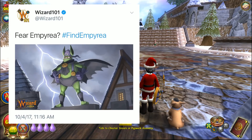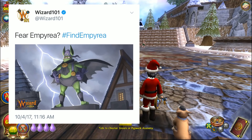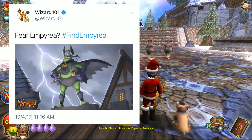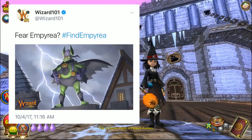They're just teasing us right now with these little pictures making us think about what's gonna happen. It looks like where he's standing is almost like Wizard City — there's a house, there's like a castle tower. What if he's standing somewhere like where we are right now at Colossus Boulevard but it's just nighttime?